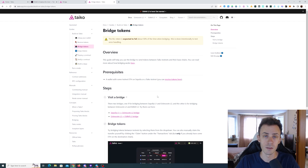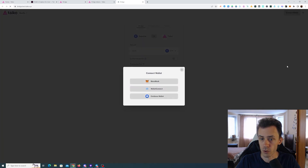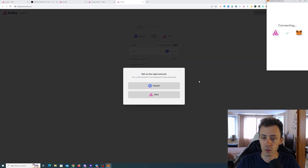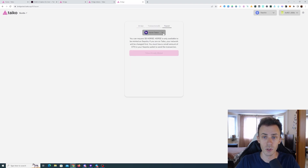We have two bridges now: one is the L1-to-L2 bridge, the second is the L2-to-L3 bridge. First let's go to the L1-to-L2 bridge. Make sure you connect your wallet and that you're on Sepolia. Click on Sepolia, and here you can go to the faucet and get yourself some BULL tokens and HORSE tokens.